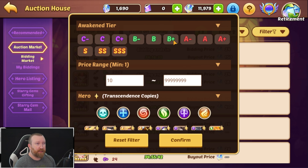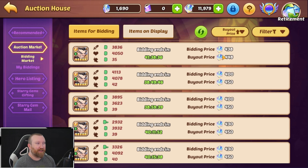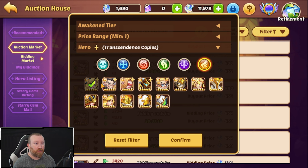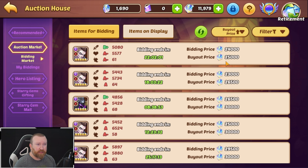Free-to-play players are better off selling all their B and B+ copies on the auction house and slowly saving up. Sell all your B copies for 450 a piece - that is a lot of B copies to sell - but if you get into the 15,000 to 20,000 starry gem range, you can then consider buying giant killer copies.